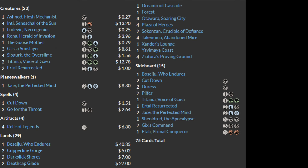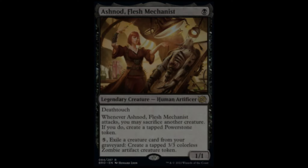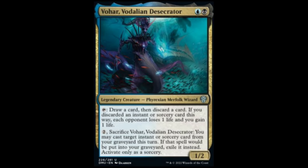The last few one-off additions are the flex slots in the deck, which can be tweaked depending on what one expects to face. Ashnod Flesh Mechanist is a cheap legend that can trade off with an opponent's creature early, or can be used to create a stream of 3/3 zombies to finish things in the late game. The power stone tokens she produces can be used to channel lands, activate the abilities of other legendary creatures, crack food tokens, etc. Another option for this slot could also be Vohar Vodalian Desecrator as an additional way to loot and also buy back your Cut Downs and Go for the Throats later.